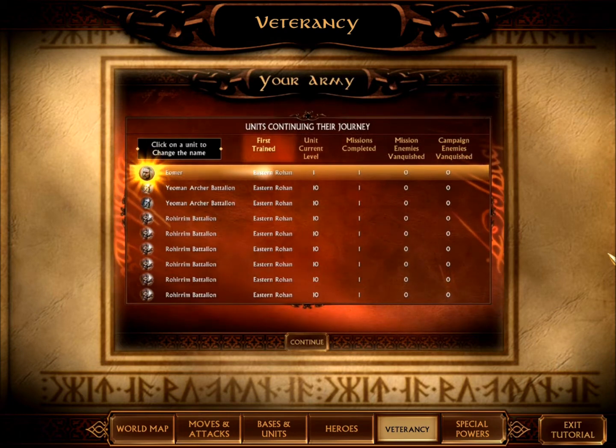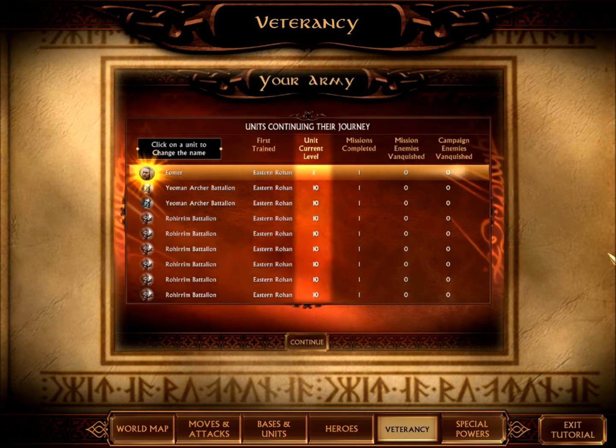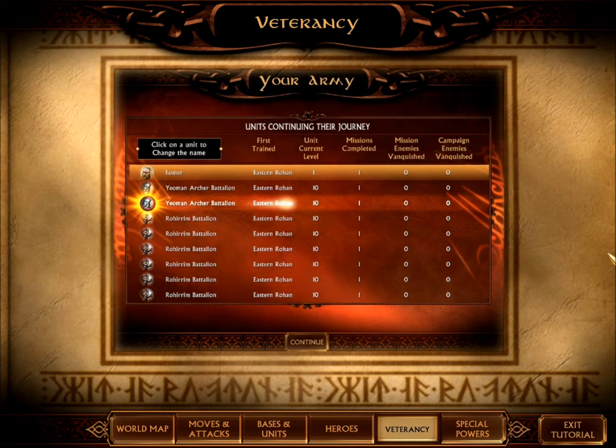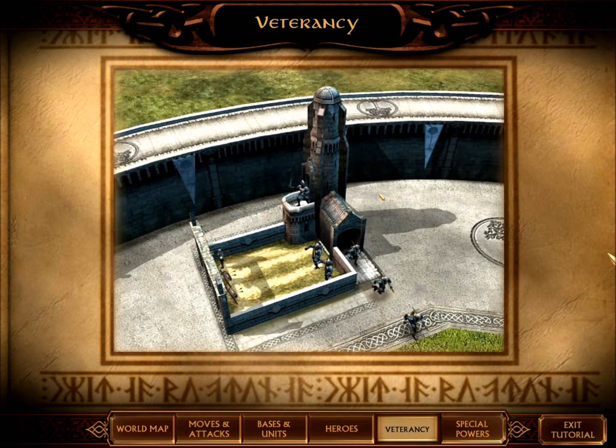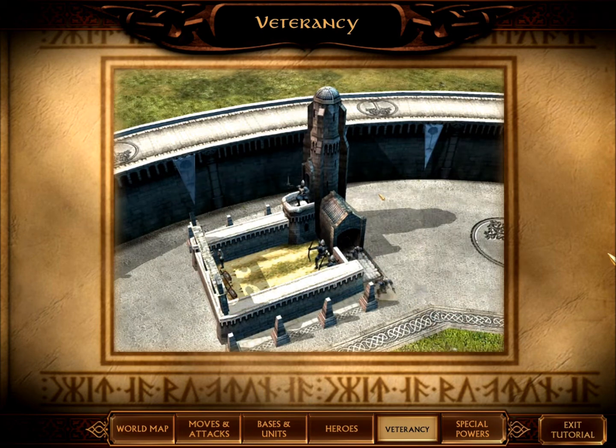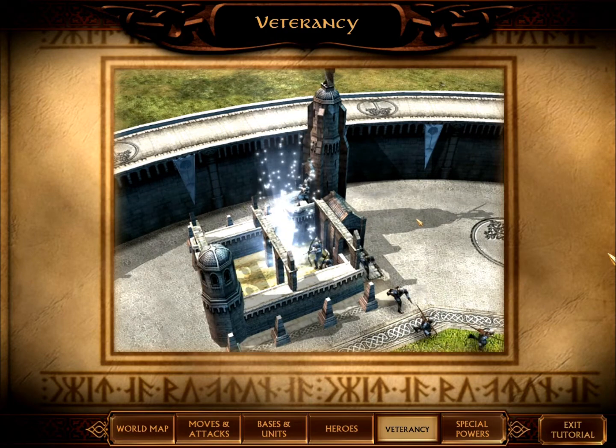Veteran units will also stay with you throughout your campaign. They will retain their Veterancy status and upgrades as you progress from mission to mission. Like units, your buildings may also increase their Veterancy. The more you use a structure, the more potent it becomes.